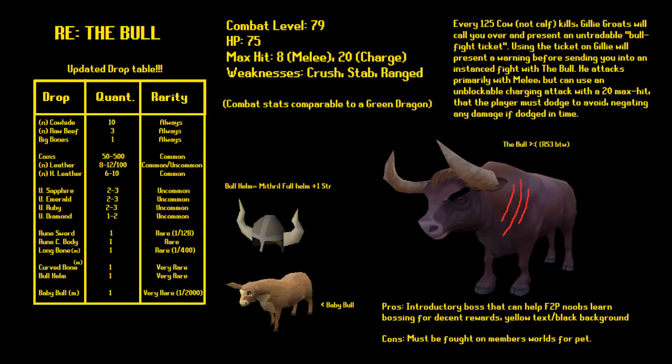Next, a post by bespoken112 suggesting a new boss called the Bull. The bull would have combat stats comparable to a green dragon. Every 125 cow kills, Gilly Groats will call you over and present an untradeable bullfight ticket — guaranteed after 125 kills. Using a ticket on Gilly sends you into an instant fight with the bull. He attacks primarily with melee but can use an unblockable charging attack with a 20 max hit. The drop table would include cow hides, jewelry, and the bull helm, equal to a mithril full helm with one Strength bonus. Another pretty cool free-to-play boss suggestion.